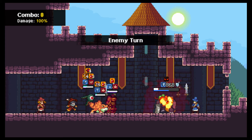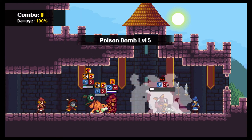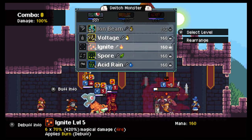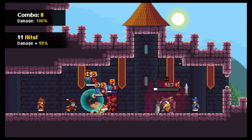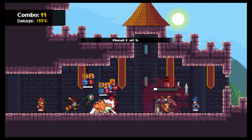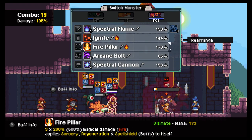I think we only have one more turn after this. Next turn we probably win. Okay, so now I think we go Spore, then Killing Me — I'm going to use heal on him, yeah that's probably the best one. And then I would use Spectral Cannon — oh you can use Fire Pillar.